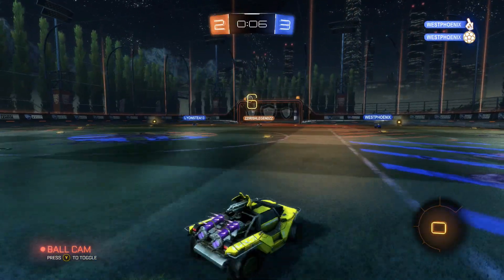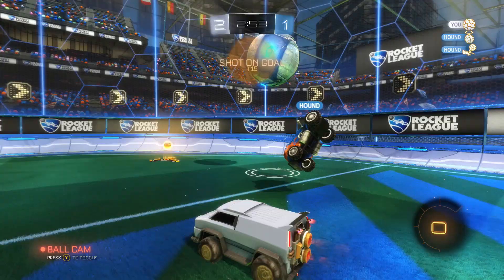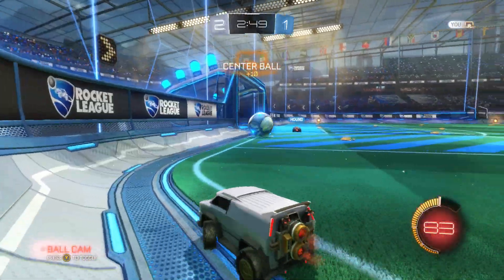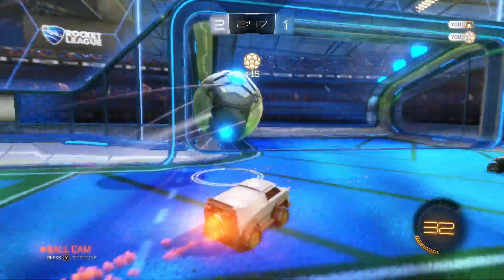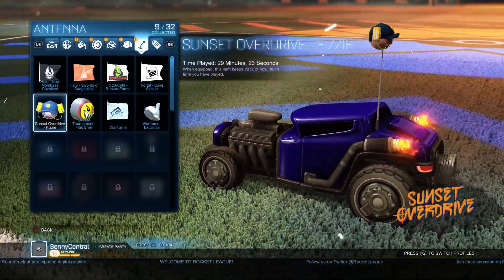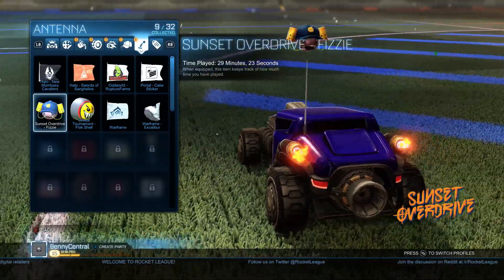My next tip is just rinse and repeat that exhibition match until you have everything you want and unlock the Hog Sticker. A big plus point as well is that it helps you unlock loads of other really cool items like the Fizzy Antenna from Sunset Overdrive, to make you look as awesome as possible in the arena.